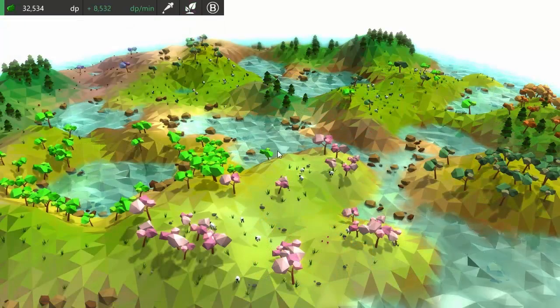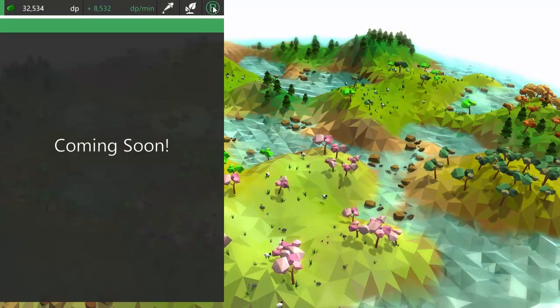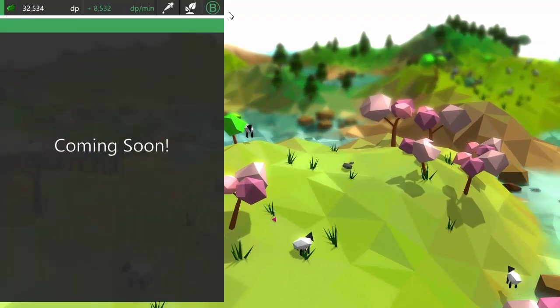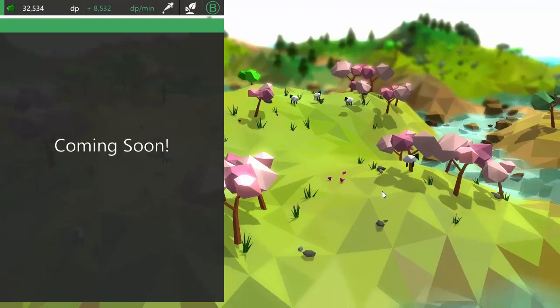The other thing that you'll be able to buy with your DP is bonuses, and these will basically be the equivalent of buffs in an RPG game. So for example you'll be able to buy a bonus which makes your trees grow faster, or perhaps one that increases the chance of your sheep reproducing, or one that allows you to manipulate a certain trait of an animal or plant, and many other things like that.